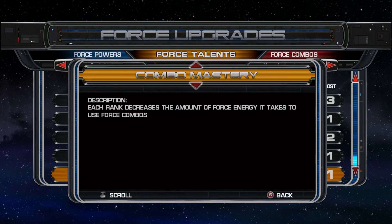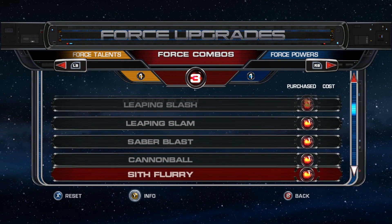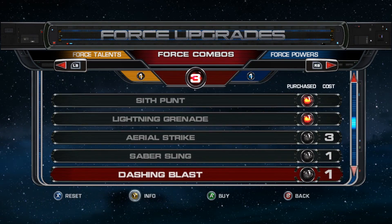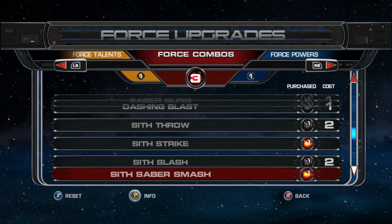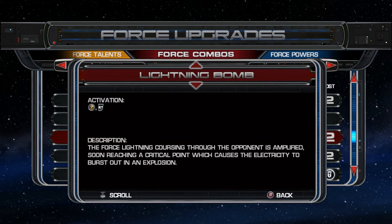It's an electrifying experience I wouldn't wish on my worst enemies - or my minor enemies, sure, I'd wish it on them, but not my worst enemies. You've got to have some class when fighting your worst enemies. That aerial strike move - I've never been able to pull it off, ever, so don't ask me how it works. That Sith Slash move, I'm kind of slapping myself for not getting it earlier in the playthrough because it is so good.